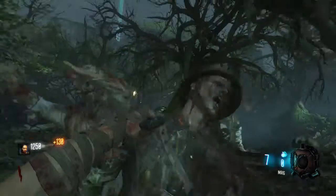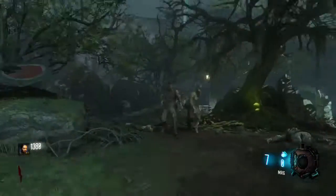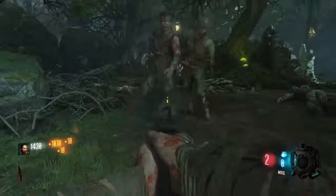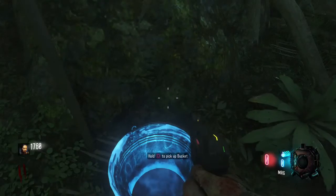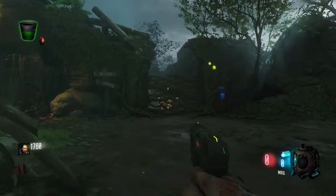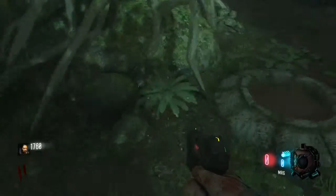First, what you're gonna need to do is find some type of bucket. This bucket is one of the most important parts in turning on the power because you're gonna need it in the near future.